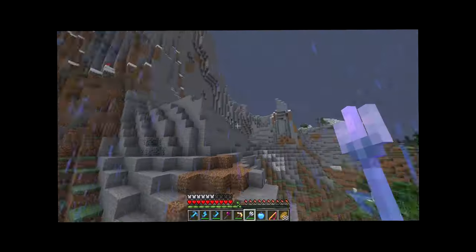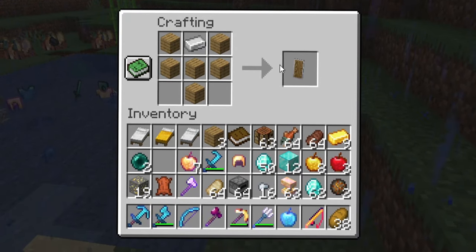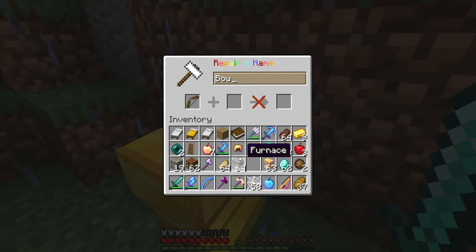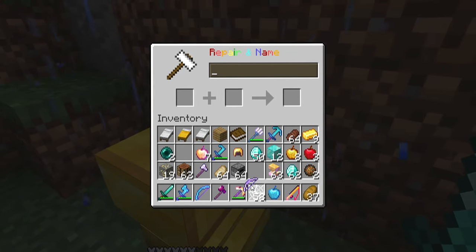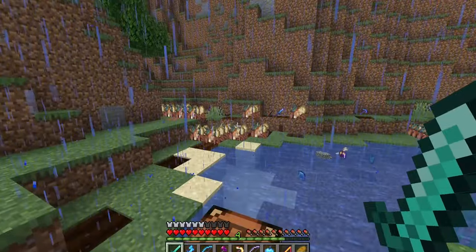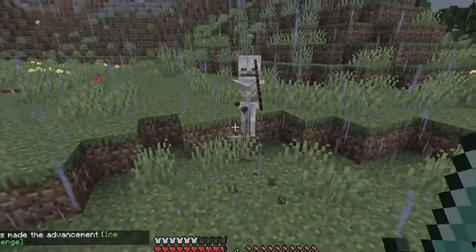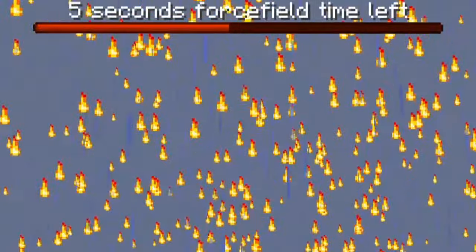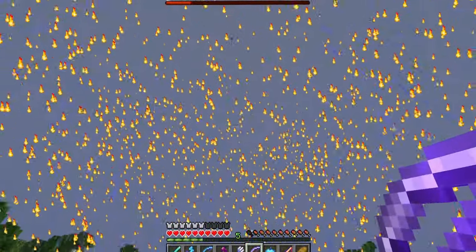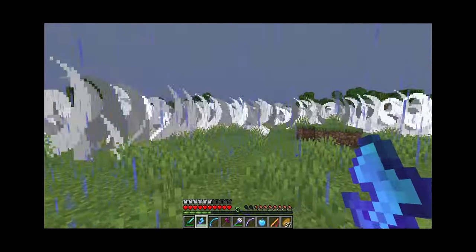We also get a trident with Riptide, and then it starts raining — so we can riptide anywhere we want. I combine a shield with a bow to make the Shielders bow. After getting arrows from skeletons, I test it — and it gives me a force field for 10 seconds that completely destroys every mob that touches it. It even kills all the nearby chickens, but they drop feathers.